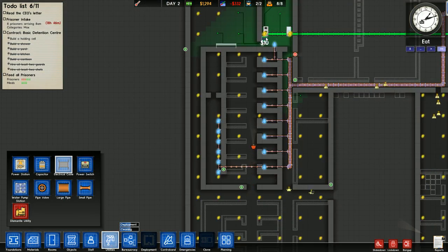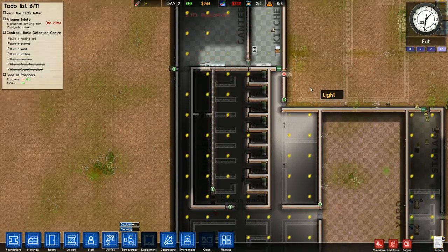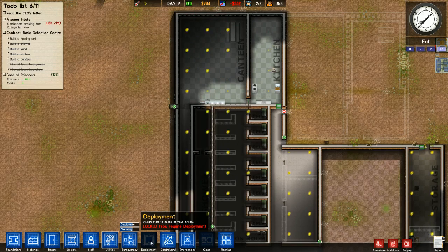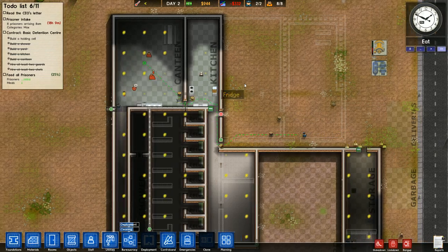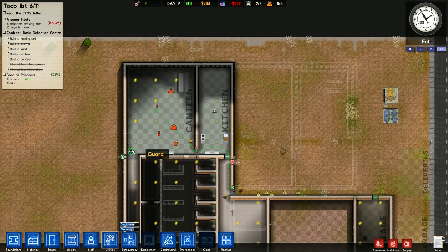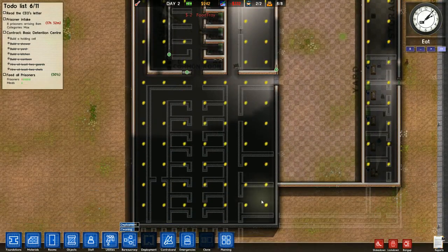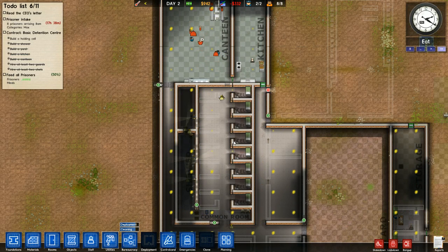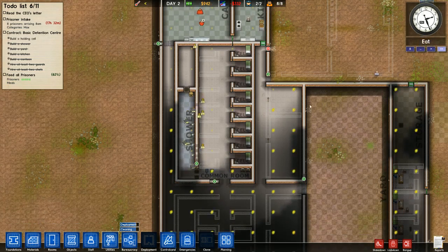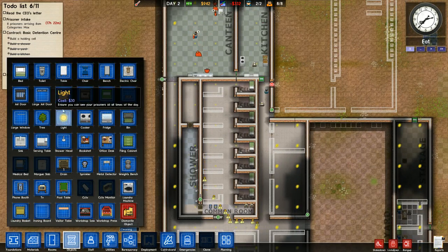Let's worry about our utilities. Let's get some more cabling run. We don't have the ability to deploy a guard to the canteen yet, but the guards will go wherever they think makes sense for them to be. Often you'll find guards idling in the canteen. They'll idle at deliveries, I guess, so that they can let visitors in. They like to idle in the yard. Once I put in a holding cell, they'll go ahead and idle there. I don't normally like to use holding cells, but in this prison I will just to have overflow. I think they can be handy.